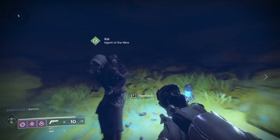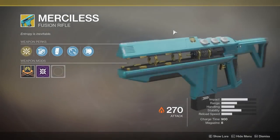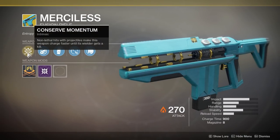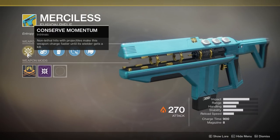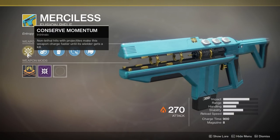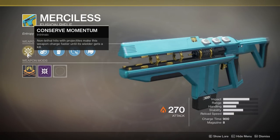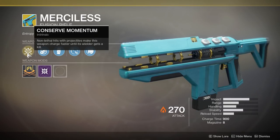If you like running strikes or raids with your fire team, come on over and see Xur. The Merciless is the weapon of the week. The main perk here is Conserve Momentum — non-lethal hits with projectiles make this weapon charge faster until its wielder gets a kill. So essentially the second shot fires faster than the first, the third shot fires faster than the second, and so on and so forth until eventually it almost feels like you're firing this thing rapid fire by the end of the magazine, and it's got an eight-round magazine.